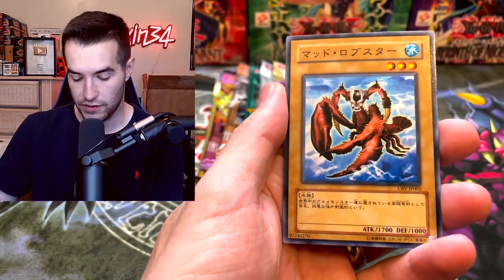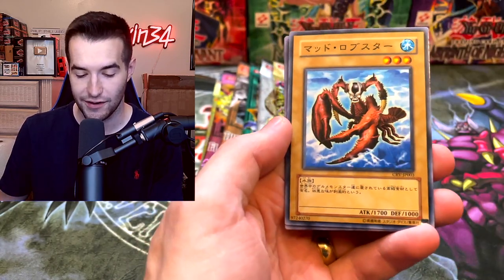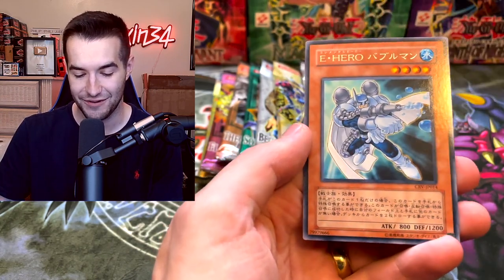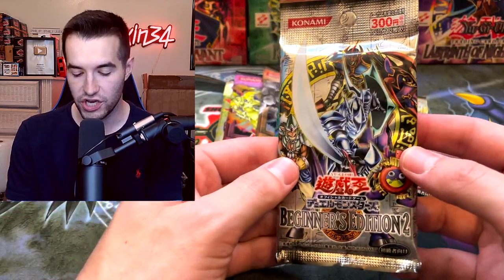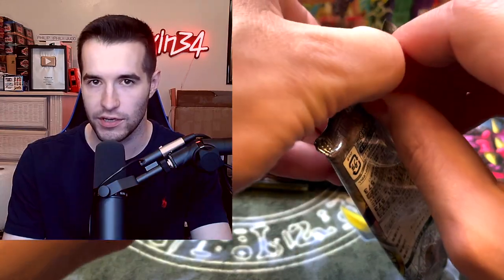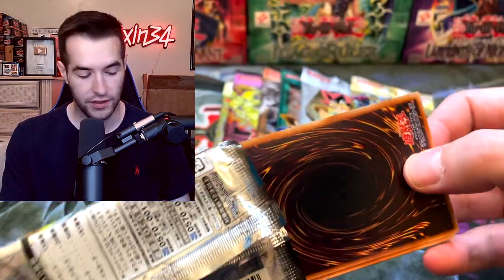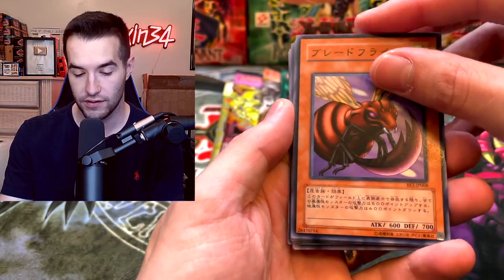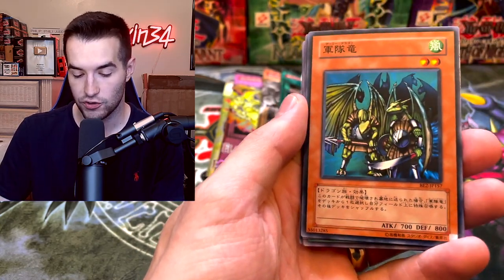From Cybernetic Revolution we pull Drillroid and a card with Kazejin - the Mad Lobster or something. Bubble Man would be a cool ultimate rare. A few more OCG packs and then we get into the English packs - the stuff I actually know. From the Beginner's Edition reprint packs we notice they're absolutely warped. We pull Azura, Hoshiningen, and Troop Dragon.